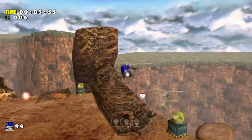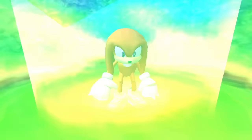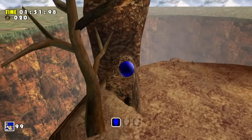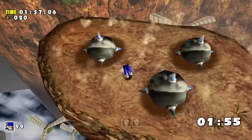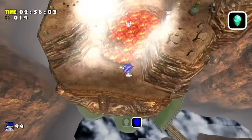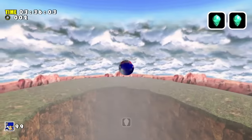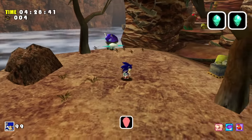Red Mountain is next, and this one worried me because it's a very vertical level and emeralds might be buried underground since we just picked up the shovel claws. Luckily we got lucky with three emerald locations we're able to reach. The first was up on a pillar — we simply spin dash off a slanted rock to use it as a ramp. The second was on top of the main tower, which we can access by taking a rocket all the way up. The final emerald was all the way at the bottom, so we carefully jumped from pillar to pillar and found it inside an enemy.